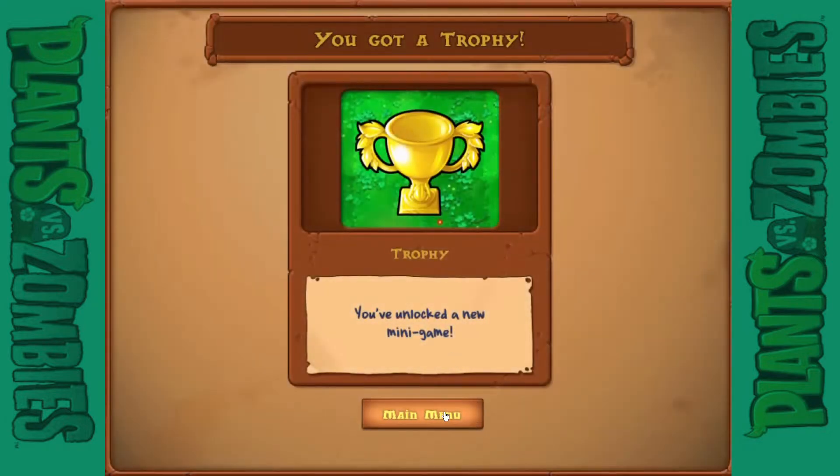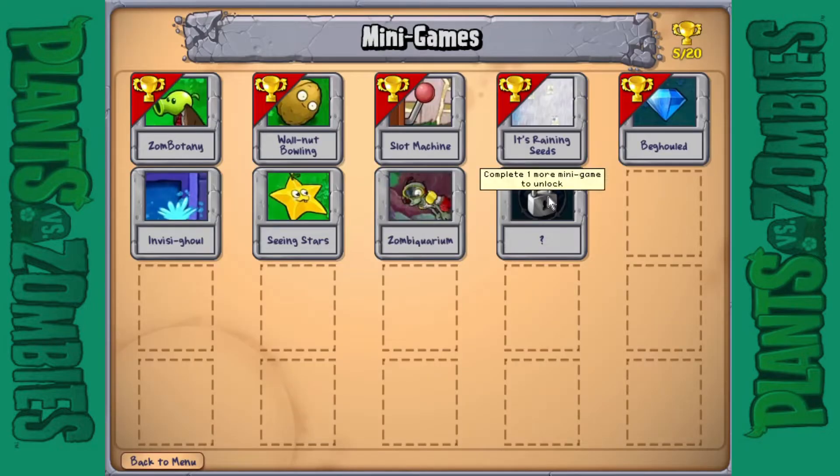That was a really quick one — I don't even know how long this episode is going to be. But we've unlocked Zombie Aquarium, and for now we're going to end the episode here. We're doing Invisible next time — see you guys then, bye!